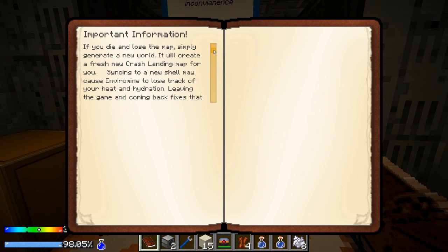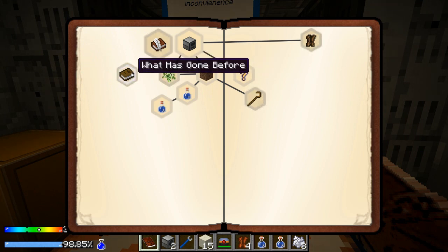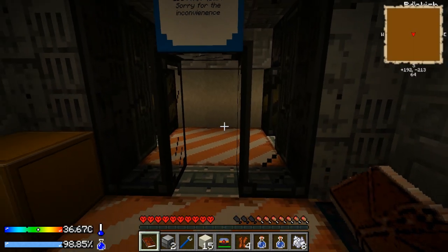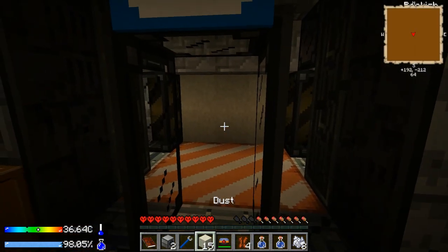Important — let me read this. If you die and lose the map, simply generate a new world; it will create a fresh new Crash Landing map. I haven't done that even though I've died. Backstory: you lost your data tablet in the crash — it contains all your personal logs. However, you see something glinting in the sun near the shuttle. The tablet is about 600 meters away, quite far, so it will take some time to get there.